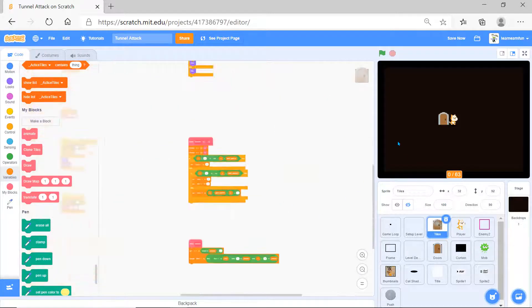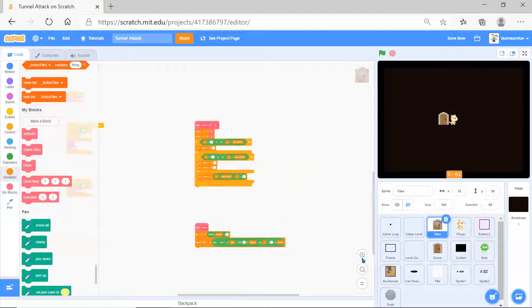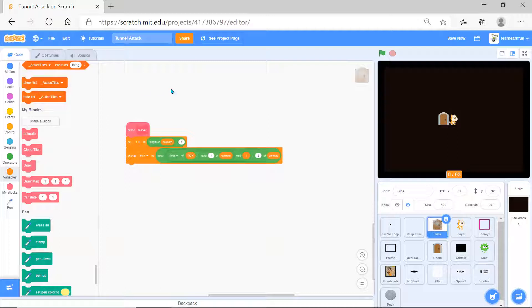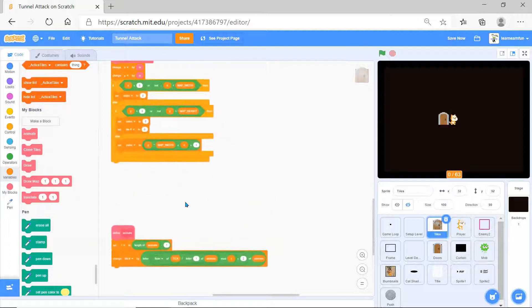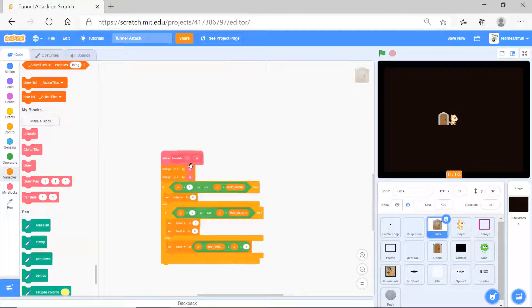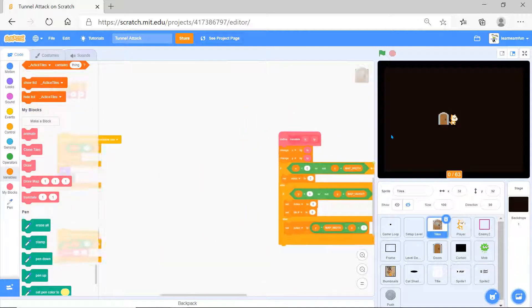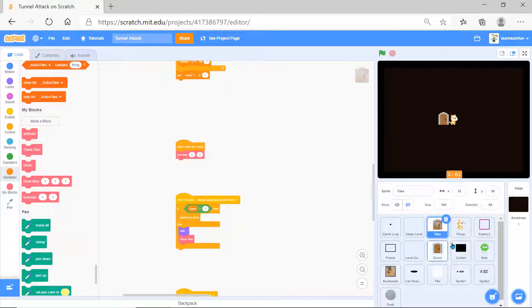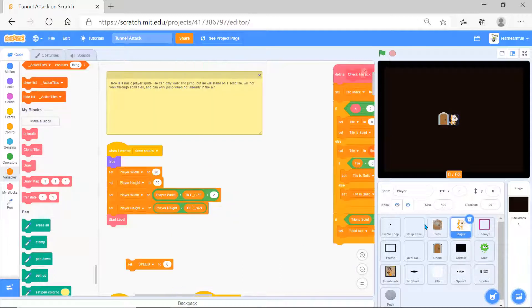Here is the 'animate' block - it sets two variables to some mathematical operations. This is 'translate' and it checks tx and ty, changes some variables, and checks conditionals - whether this is or not. That covers the tiles.